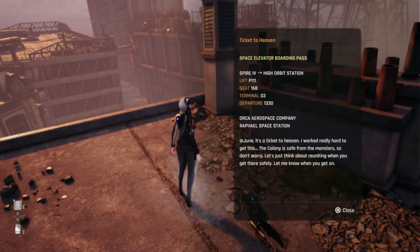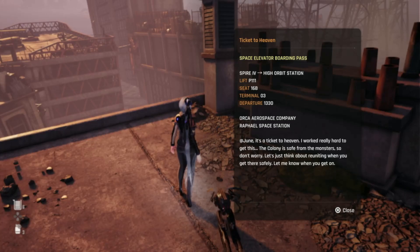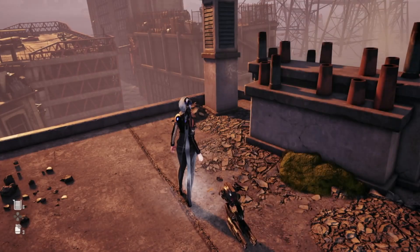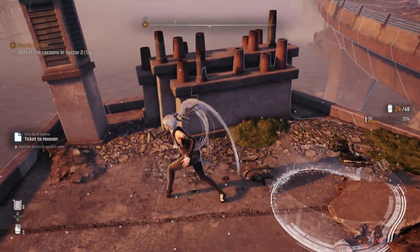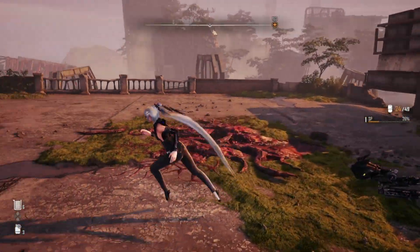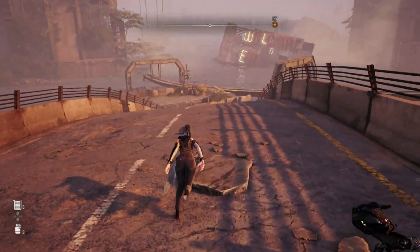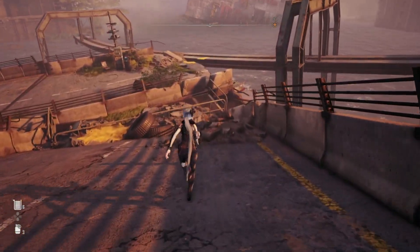Space Elevator Boarding Pass. Spire 4. High Orbit Station. Lift P-111. Seat 16B. Terminal 3. Departure 1330. Orca Aerospace Company. Raphael Space Station. June, it's a ticket to heaven. I worked really hard to get this. The colony is safe from the monsters, so don't worry. Let's just think about reuniting when you get there safely. Let me know when you get on. I don't think he made it. Sadness. It's okay though — I made it. That's really what matters to me, because everyone else is already dead. Hooray.